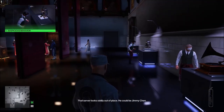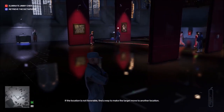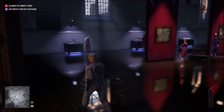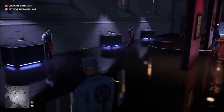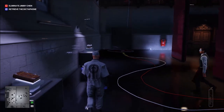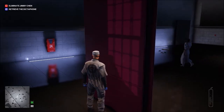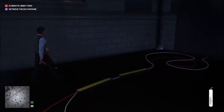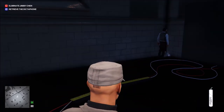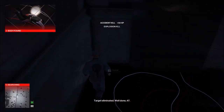That server looks oddly out of place - he could be Jimmy Chen. Once he starts to move in that direction we're going to do the same thing. The good thing about using the big one is that when you toss it, nobody finds you suspicious, which is really useful. So we're going to go ahead and toss it.